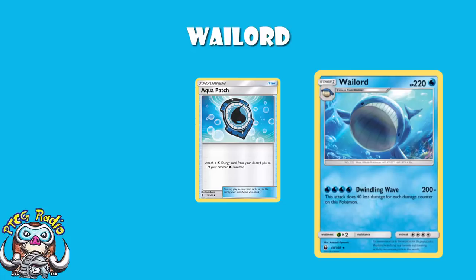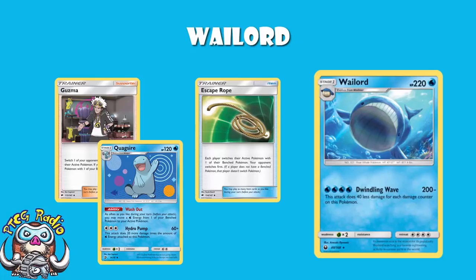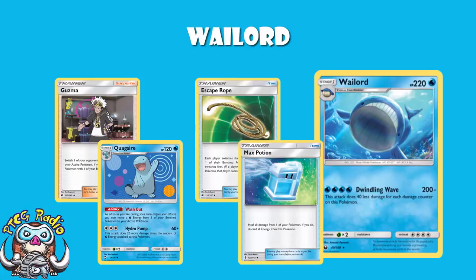The energy doesn't have to come from Naganadel. Might I introduce you to Escape Rope, or even Guzma? If we rely on three or four Naganadel out, this deck will never work. But Wailord is unlikely to be one-hit KO'd. You have a Wailord in the active hitting for 200 damage with at least a Wailmer on the bench. Play an Escape Rope so your opponent has to switch, or use Guzma to tackle down their bench Pokemon, then use Quagsire to move the energy onto your new Wailord. Play a Max Potion or Ace Roller to heal the benched Wailord, and you're up and rolling.